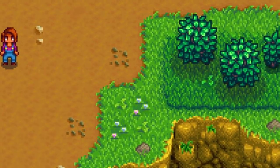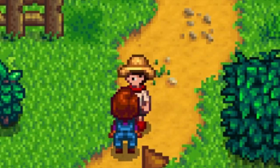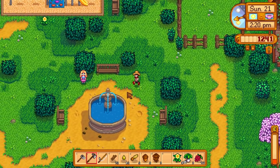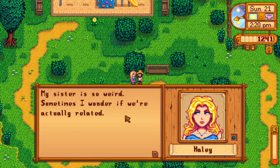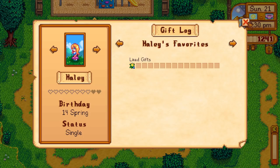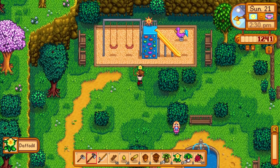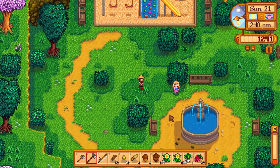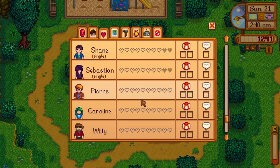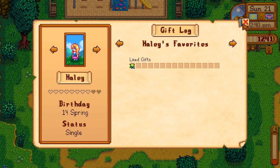There's Maru - how do you do? She asks if I have fun working on the farm. Great chat, Maru, absolutely top-notch conversation. Here's Hayley - she says her sister is so weird. We've discovered she likes a daffodil, sunflowers and coconuts, but we can't get those yet. This daffodil is silver quality, so we can give her that. It's not something she loves and it's not high quality, so we've not even got one heart with her yet, but we're getting there.